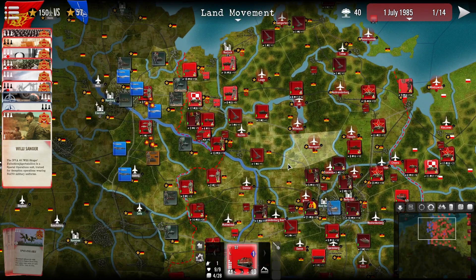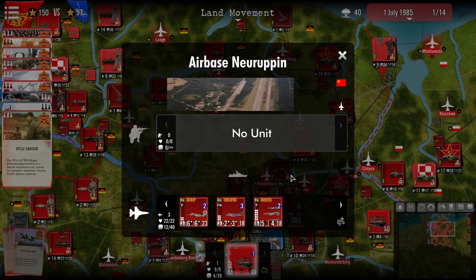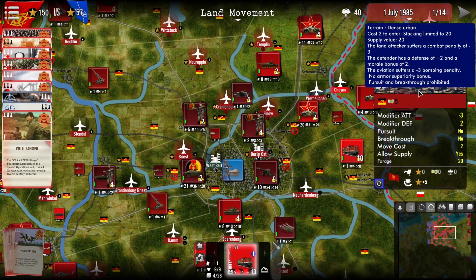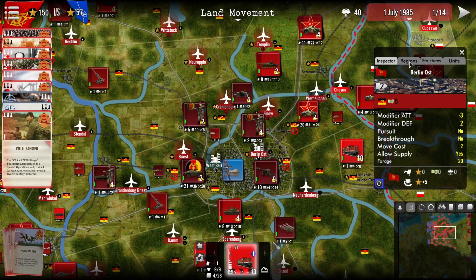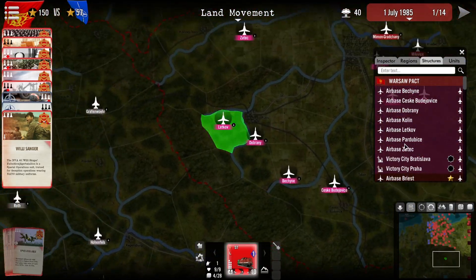I believe that will conclude the majority of the UI elements that players will see. We'll take a look at some additional ones here, such as clicking on air bases and airfields. You can see where we have ground units, and we can see the air units, the nation it belongs to, the type of asset it is, as well as the factors for land and air. You can also take a look at cities such as East Berlin — we can see the type of terrain encountered, how it affects modifiers for attack and defense, whether pursuit or breakthrough is possible, the movement cost, whether it allows supply, and the amount of forage that can be found. Furthermore you can see the cost when the region is lost, the treasury and tension index, as well as victory points when the region is controlled at the end of the game. Clicking here lets you browse regions to move around and select different provinces. You can also take a look at structures, and similarly browse units and move very quickly.